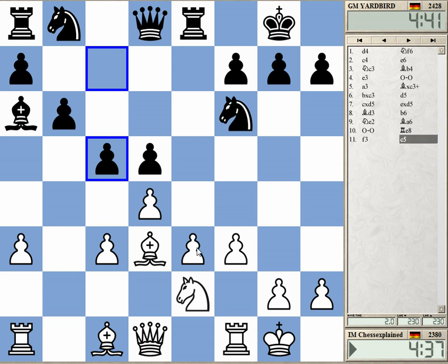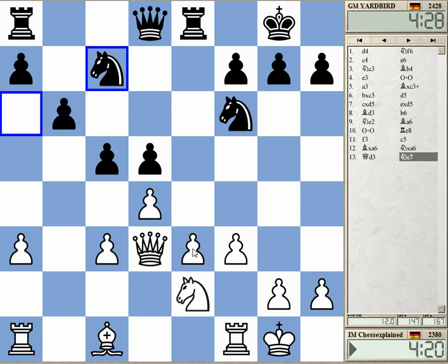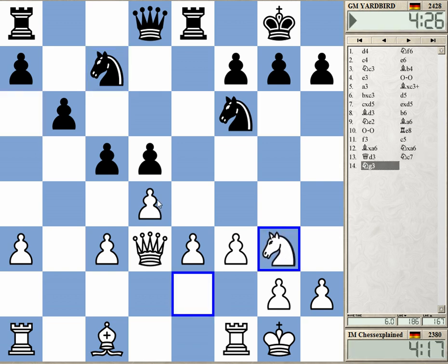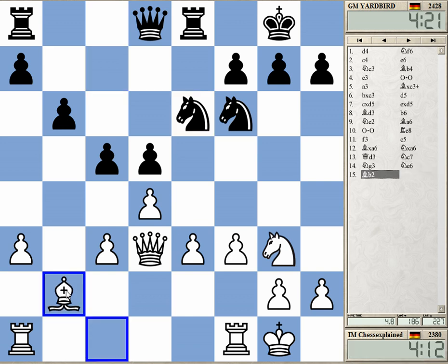This position is usually considered to be quite good for white. Knight to g3 to play e4 — should I take? Yeah, let's take and play queen here. This is a simple way to play, very similar to the absolutely classic game Botvinnik against Capablanca from 1938 — I'm not sure about the year exactly.